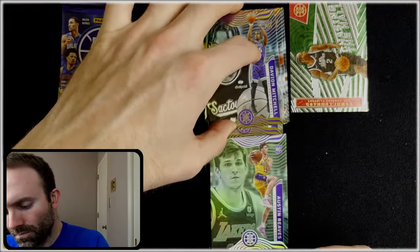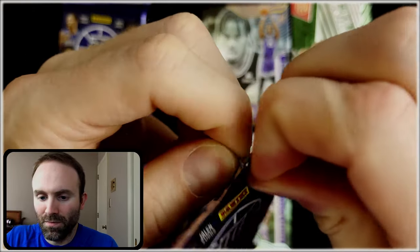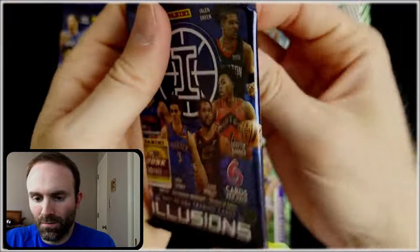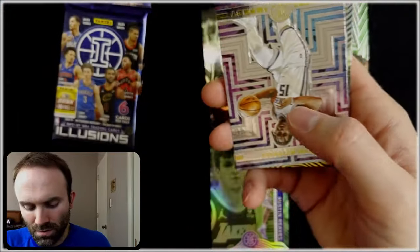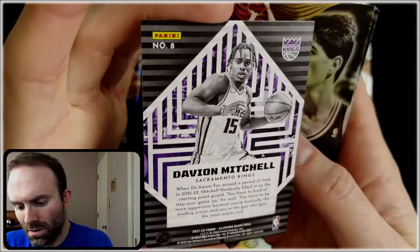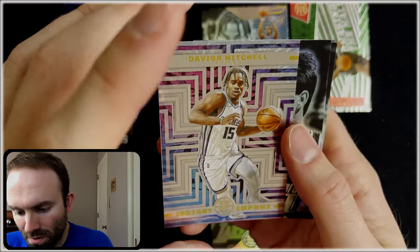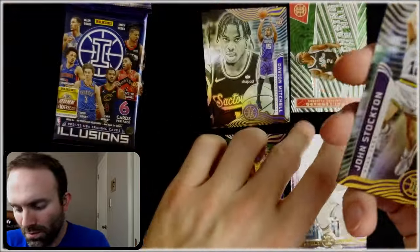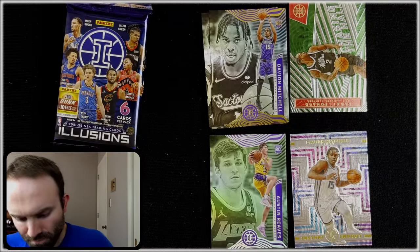Austin Reeves — might be worth something to those Lakers fans. You never know. Trae Young. Christian Wood — wish he had stayed on the Rockets, the Mavs did not want that guy. Instant Impact, Davion Mitchell — this is an interesting looking card. Wow, the print is showing through on the back, that's not ideal. I like this card though, this is actually nice looking for sure. It is not numbered. Stockton. Hayward. Scotty Barnes.